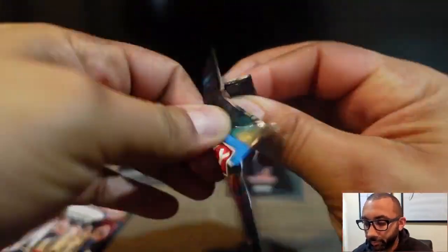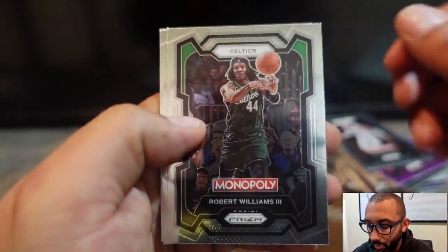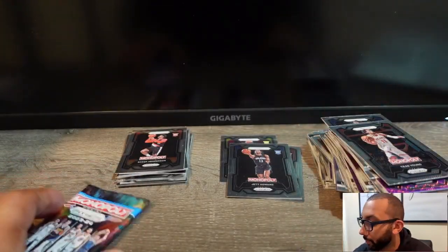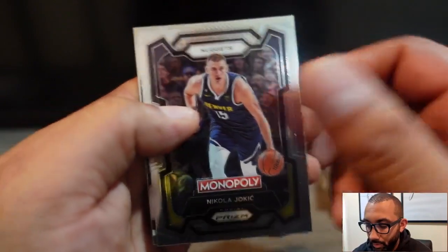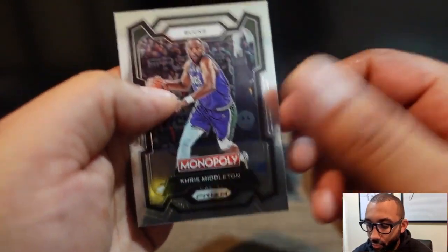Last two packs: Paolo Banchero, Robert Williams, Tyrese Maxey, and Trae Young. Coming up on the last pack — we got KD, Jokic, Giannis, and Chris Middleton.